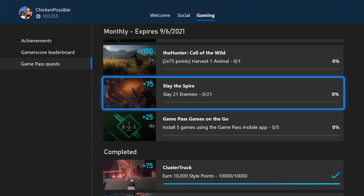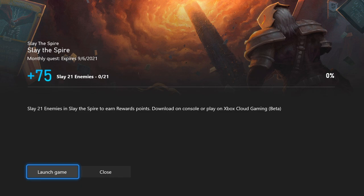Today we're going to be working on the quest for the game Slay the Spire. We need to slay 21 enemies within this game before September 6, 2021, and we will earn 75 rewards points for doing this.